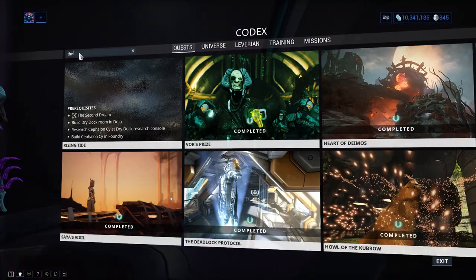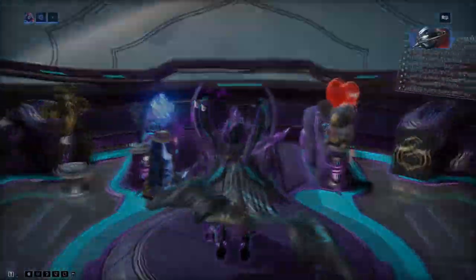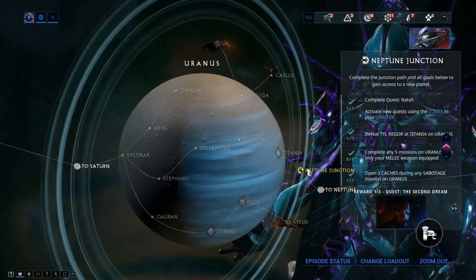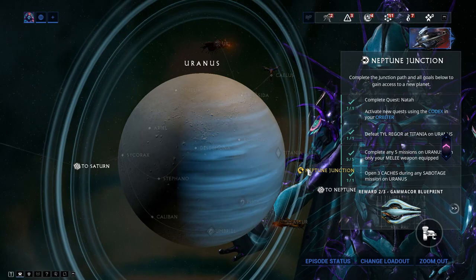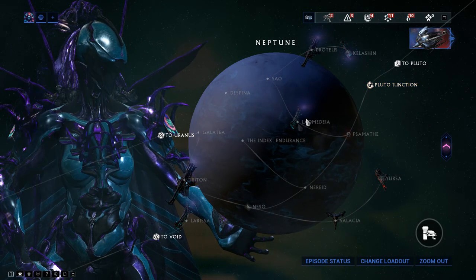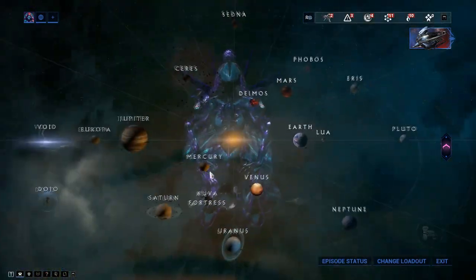Completing the New Strange quest gives you Chroma's blueprint, and his parts are gained from junction rewards. Going to the Saturn to Uranus junction gives you the neuroptics, the Neptune junction on Uranus gives the chassis, and the Pluto junction on Neptune gives the systems. It's pretty easy to get him - the parts are junction rewards.